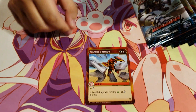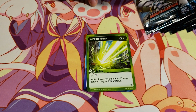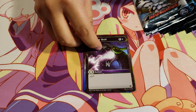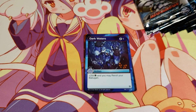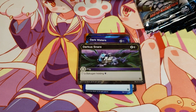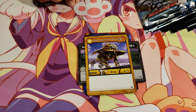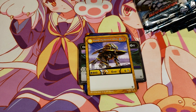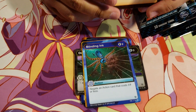Sword Barrage, Claw Cutter, Etropic Blast, Thunderbolt, Dark Waters, Darkest Snare, Hyper Hydrus Ultra for 1 energy, 800b, 6 damage, Blinding Ink, and hey — a Bakugan Elite out of the first pack.